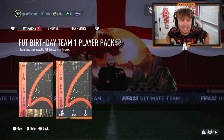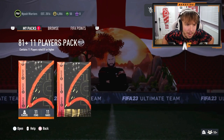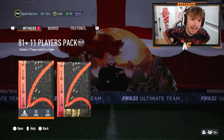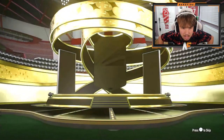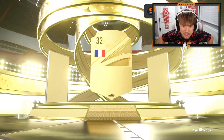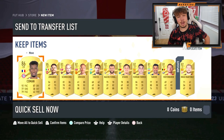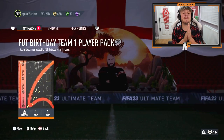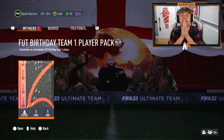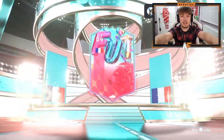Shout out to my very good friend MrXLossMafio - go drop him a follow on TikTok. He's got the Foot Birthday Team 1 pack and the 81 times 11. 81 times 11 - Kingsley Coman, sadly. A walkout from 81 times 11 is good. Foot Birthday Team 1 player pack - don't be Spanish, be Ukrainian, give him a Zinchenko - he's an Arsenal fan. I'm manifesting it. It's not - it's Lewandowski, but at least it's a good rating.